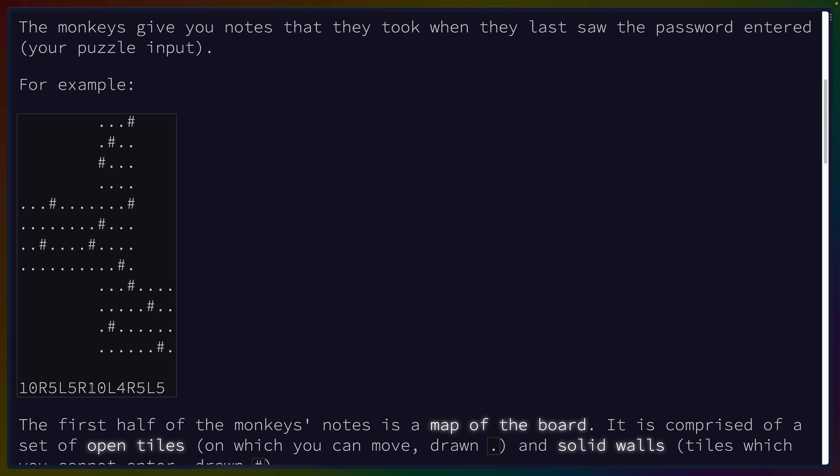The monkeys give you notes that they took the last time they saw the password entered. The last time we got notes from the monkeys, it was wrong and we had to do part two. So we've got basically a bunch of locations in a grid that isn't necessarily filled, so I'm assuming we can only step on the places that have things.